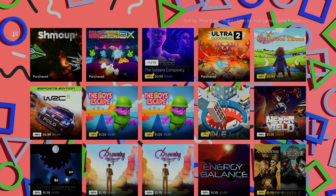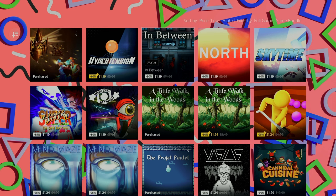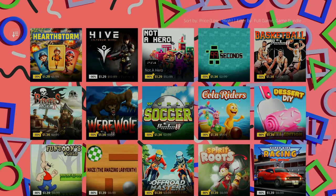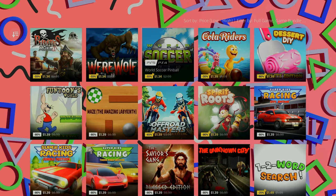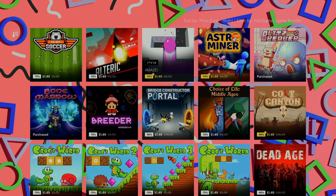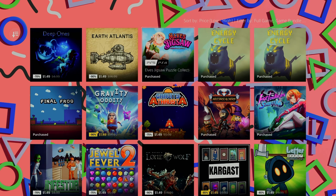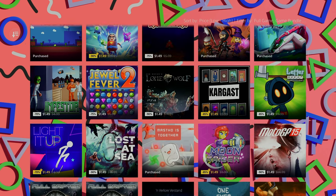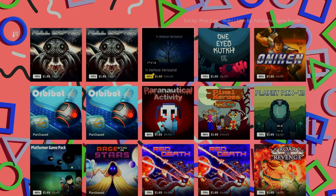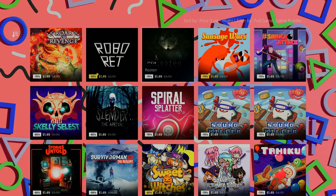This right here is a banger sale for us Trophy Hunters people. I've scoured the first 15 pages of this sale for all the full games, game bundles, and premium editions that are worth our time as Trophy Hunters. Every single one of these games is under a dollar per stack, takes less than an hour for a reasonably decent player to get the platinum in, and has a completion rate of over 70%, so a relatively easy game.